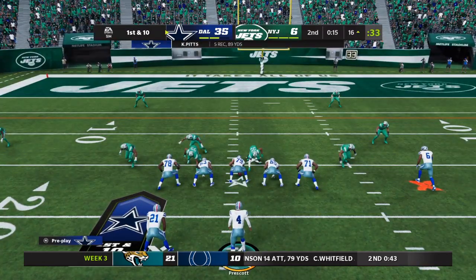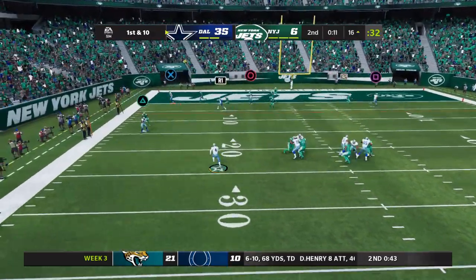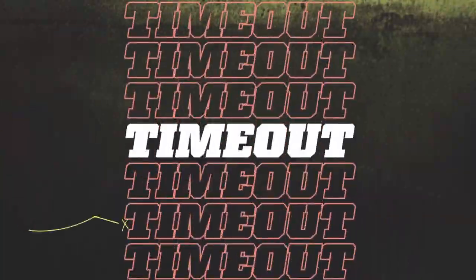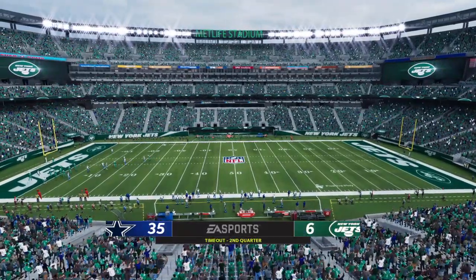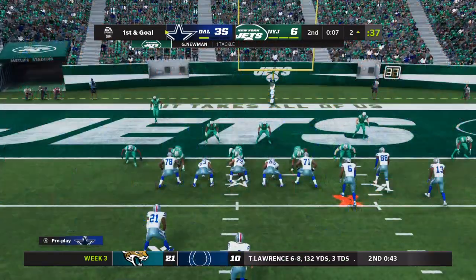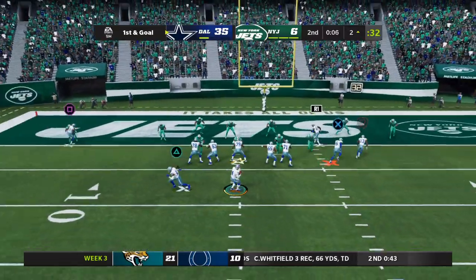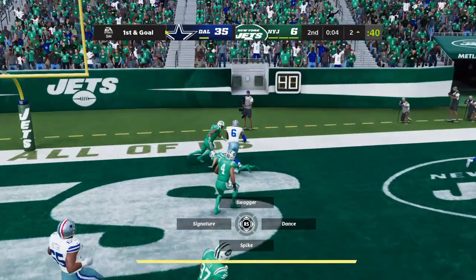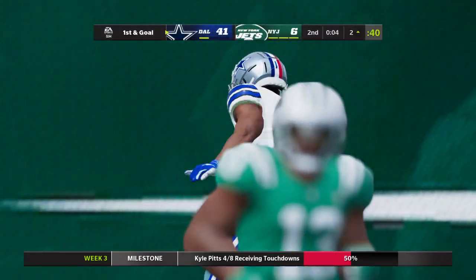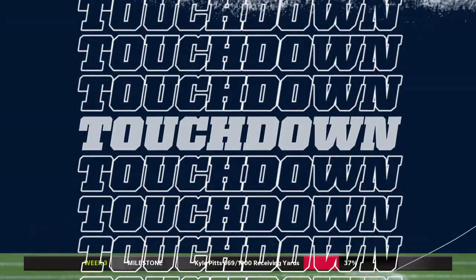The ball down to the 16 here for first and 10 from the red zone. They'll look to throw, dancing to his left, and he'll be taken down at the 2-yard line. A timeout taken — perhaps a chance for one more quick play. A chance to really cap off a big first half as they come up on first and goal. Prescott — and this is caught! Cowboys touchdown!